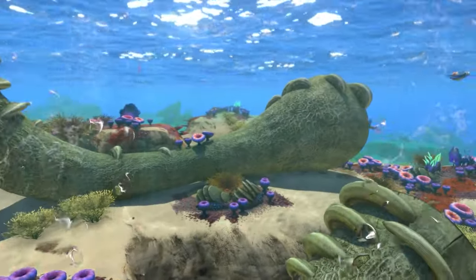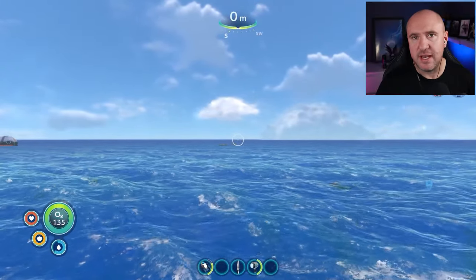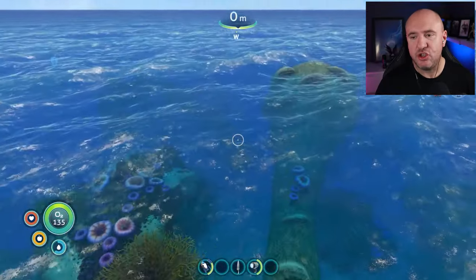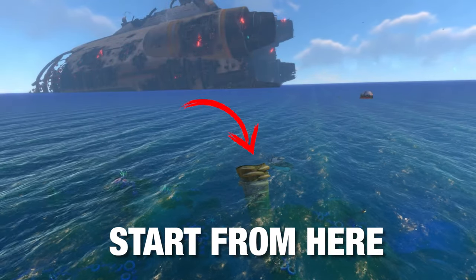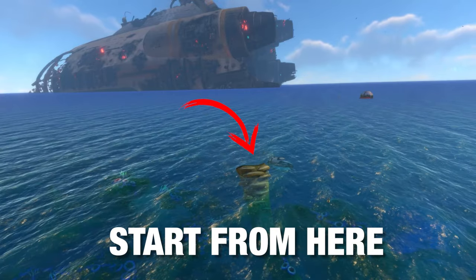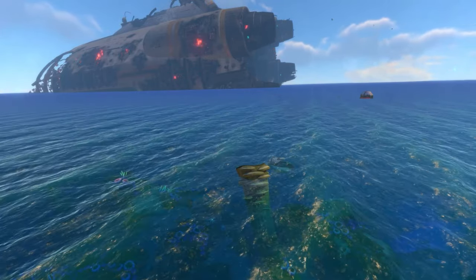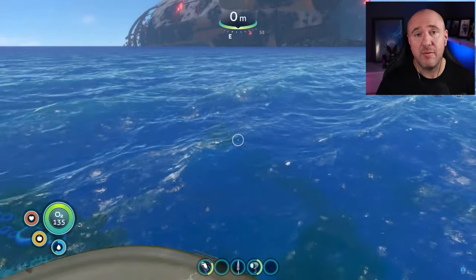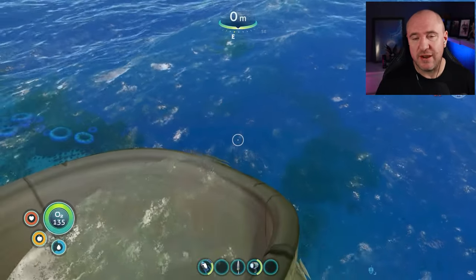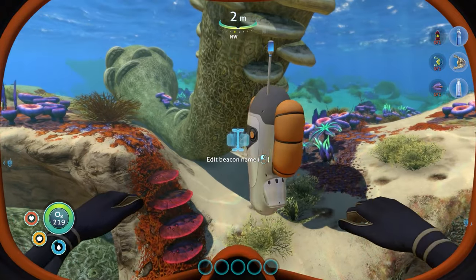Before we set off, make sure you don't start from your drop pod — you need to start from these coral tubes here, which are just like a horn shape in the water. There is another set over there but don't start from those, they're slightly different in shape. If you start from your drop pod, the distance and direction I give you won't be accurate and you'll probably end up going into a reaper.